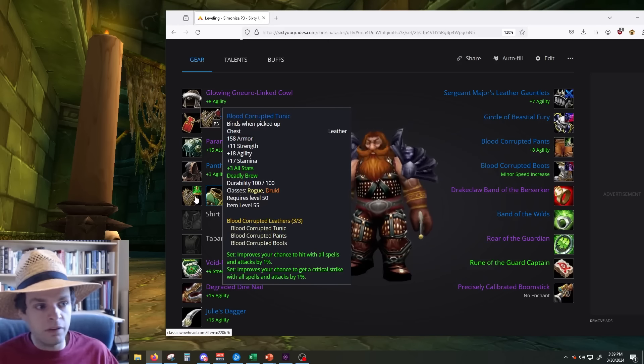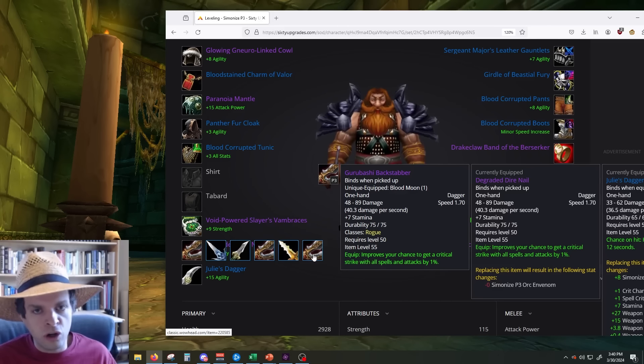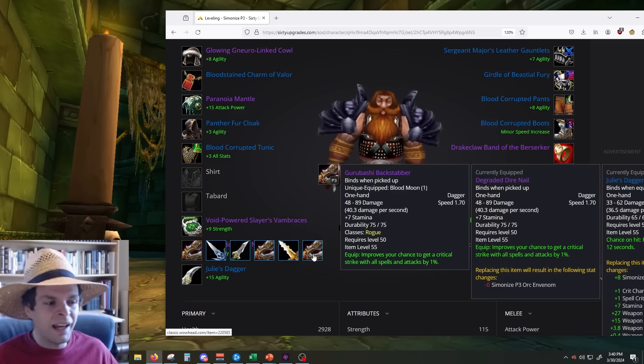For weapons, Degraded Dire Nail and Gurubashi Backstabber look like some of the strongest daggers available. Unfortunately, Fists and Swords with Saber Slash don't appear to measure up to Mutilate builds again this phase, being about 10% behind. For the offhand, we're looking at Juliee's Dagger as a World Drop, Skilled Fighting Blade as an Alliance-only quest reward, Shadowblade as a BOE World Drop, or the Warsong Dagger — probably the easiest to get if you already have that reputation.